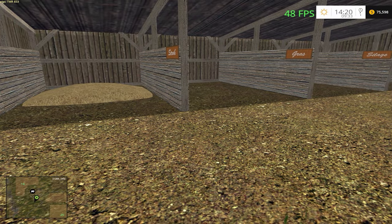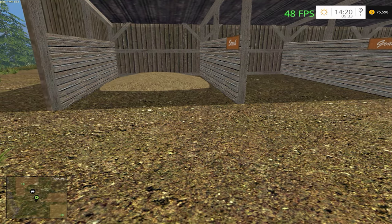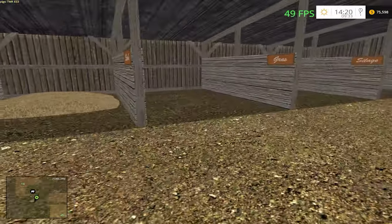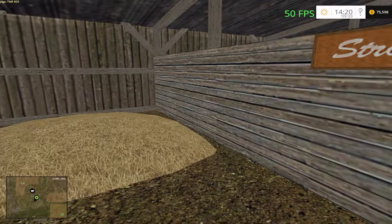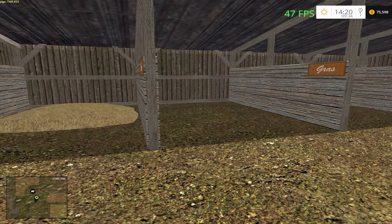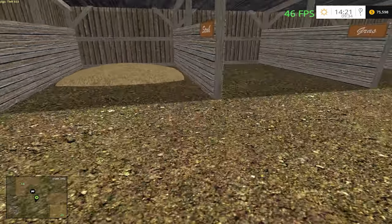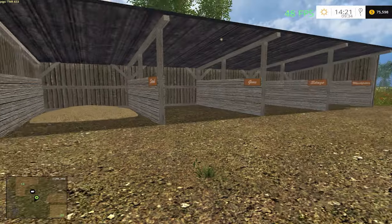For straw, there's a mod on the FS15 site in the beta section — go to page six and there are a couple of front loader attachments: one that does straw and one that does grass. If you want to pick up straw you can get that mod and try it out. I personally don't use it because when I was in my Big Country map I used a different method.